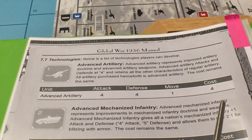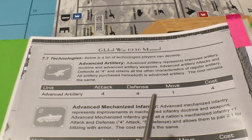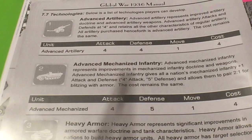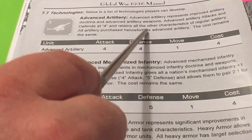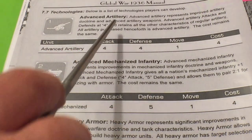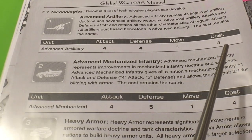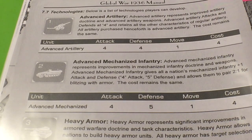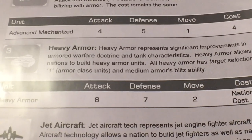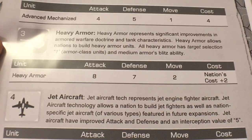Advanced mechanized: same cost as a regular mech, and the movement listed in the rulebook is incorrect - it still moves two. It's plus one attack and plus one defense over regular mechs. Same deal - any mechs you build after getting this tech are advanced, but existing units don't change. You can also pair two advanced mechs with one tank on a blitz instead of the regular one-mech-per-tank limit.